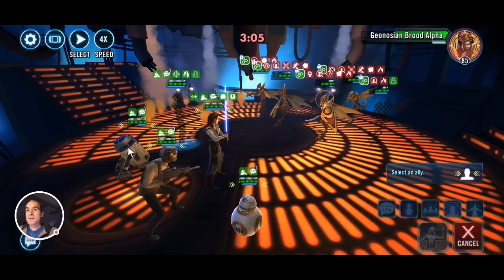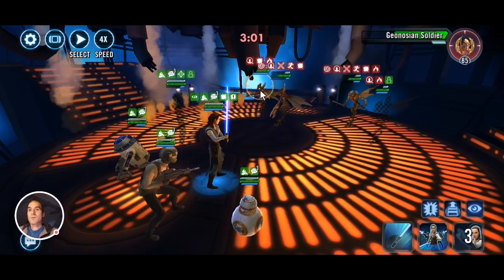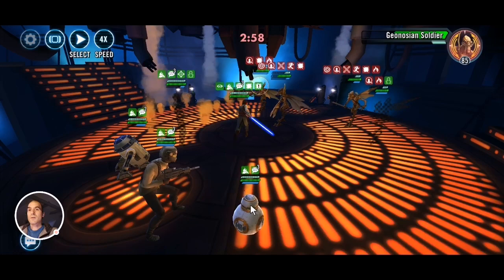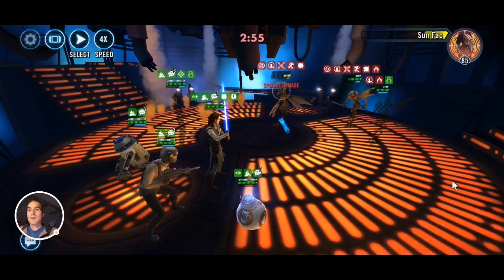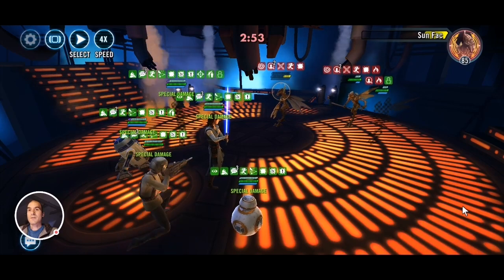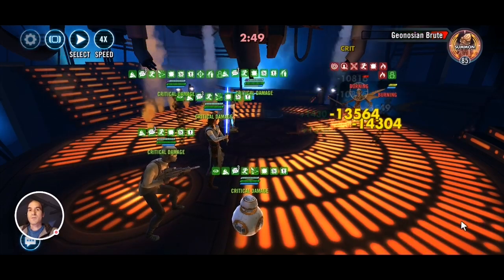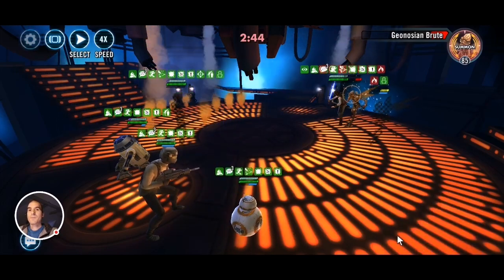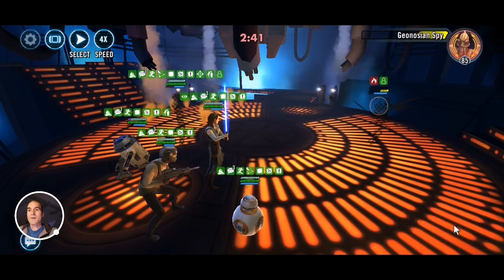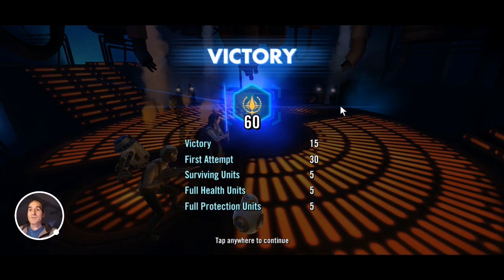Another mass attack with C-3PO — there we go, he's gone. Geo Soldier goes after Sunfac and boom — Illuminated Destiny, burning. Wiggle, wiggle — someone's already despised, and boom, they didn't get a turn.